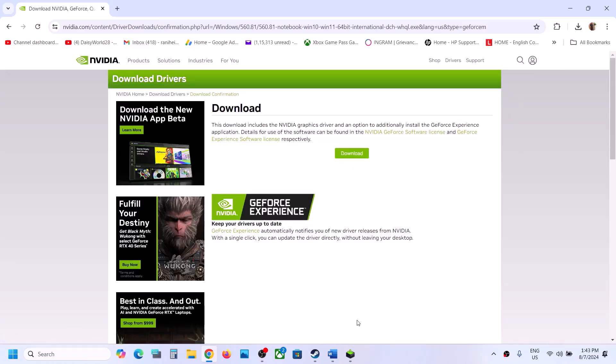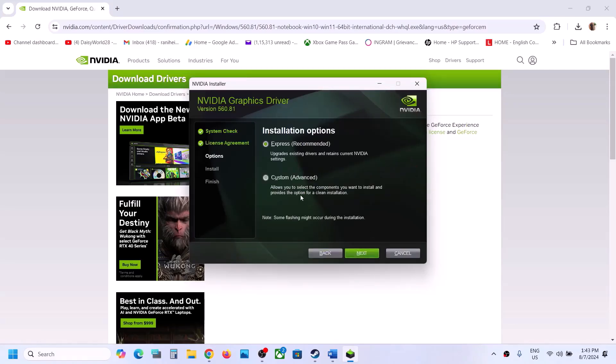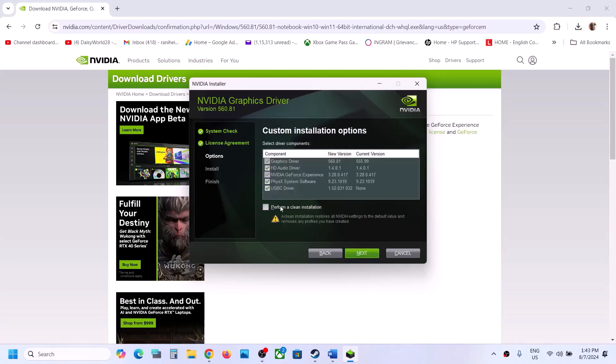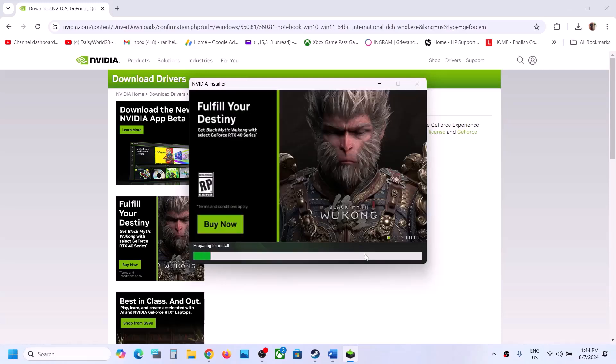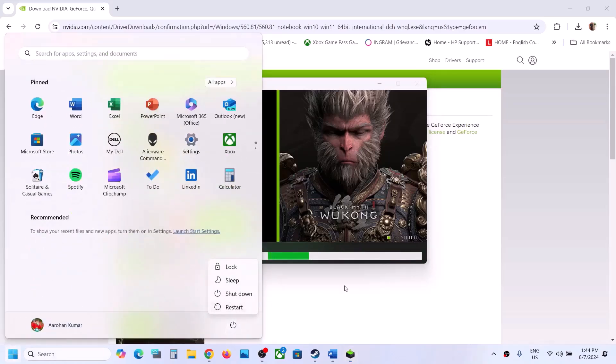Once the download is complete, run the .exe file, click Yes to allow, click Agree and Continue, then select the Custom option and click Next. Put a check on the box which says Perform a Clean Installation — make sure you check that — then click Next. Let the installation complete, then restart your computer and launch the game to check.